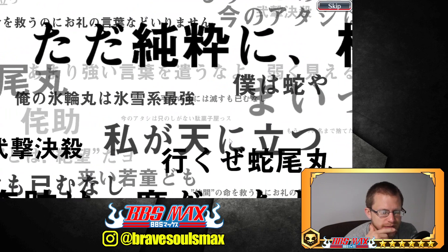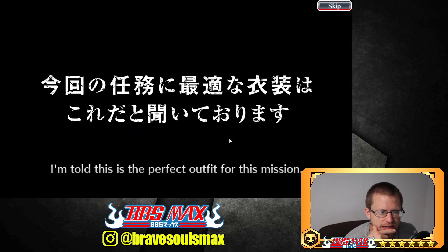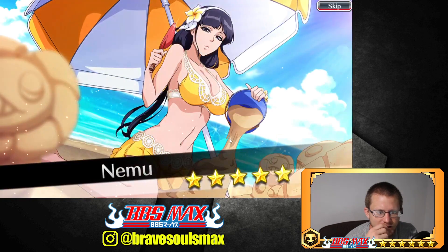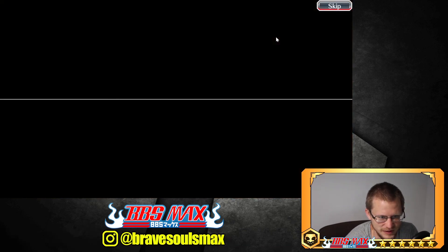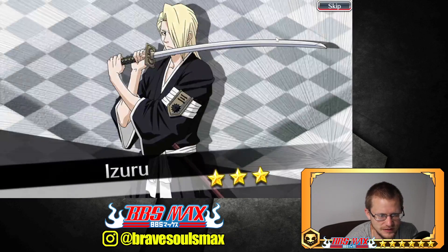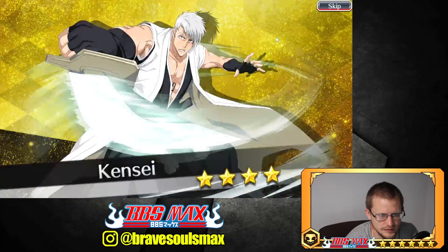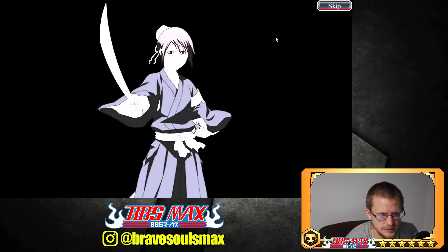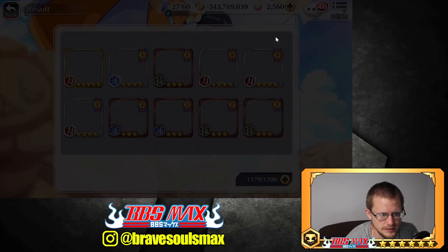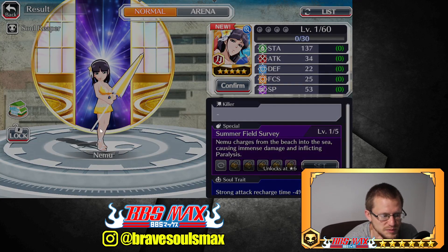Alright, step two — we got something. Nemo! I needed her too. I'm almost positive I knew I needed her for a while and I don't think I ever got her. Alright, so that's one new unit — let's get some orbs back.